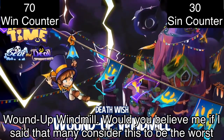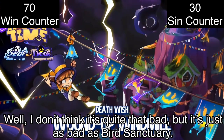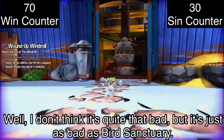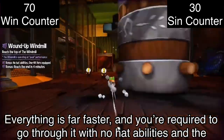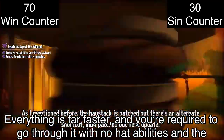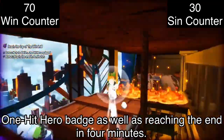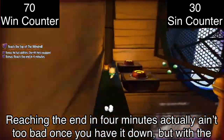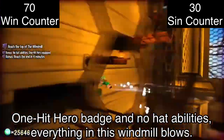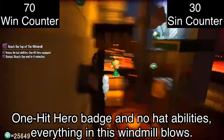Wound Up Windmill — many consider this to be the worst Death Wish of the lot. I don't think it's quite that bad, but it's just as bad as Bird Sanctuary. It's the windmill level, only shifted into maximum overdrive. Everything is far faster and you're required to go through with no hat abilities and the one-hit hero badge, as well as reaching the end in four minutes. Reaching the end in four minutes actually ain't too bad once you have it down, but with the one-hit hero badge and no hat abilities, everything in this windmill blows. Pun intended.